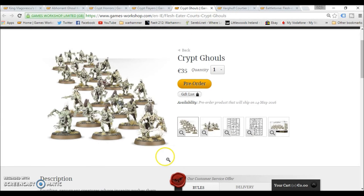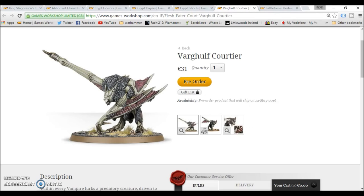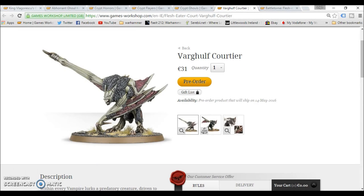Then we have the Crypt Ghouls, a really nice box coming in at 35 euro. And then the last one we have the Vargulf Courtier — not my favorite pick but it's a nice little addition. Let's add in 31 euro there, and what you end up with is 223 euro total.